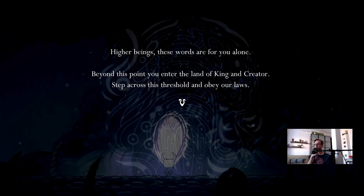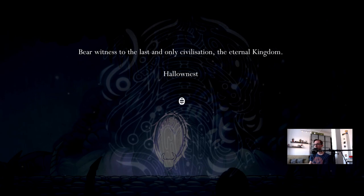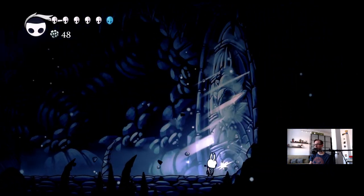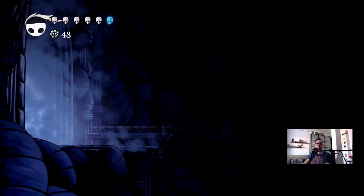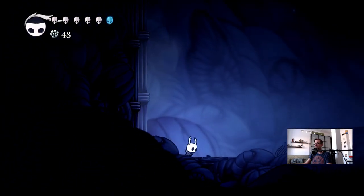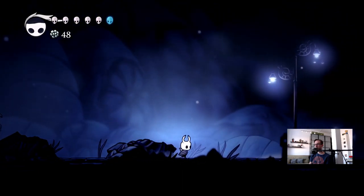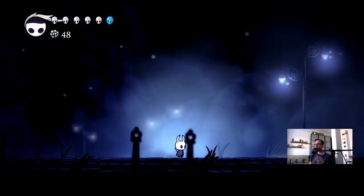'Beyond this point, you enter the land of king and creator. Step across this threshold and obey our law.' Hello, nest — we got it. There's a rude entrance, isn't it? This is gonna be good. This is gonna be a boss fight somewhere, I can already tell. I'm assuming you can come back here, maybe with a double jump or something — because there was some treasure there you probably could have collected. Oh nice, they have street lamps with like Junji Ito style spirals.